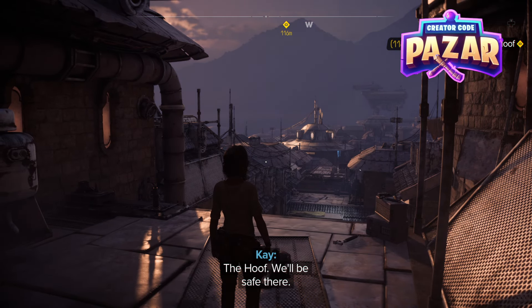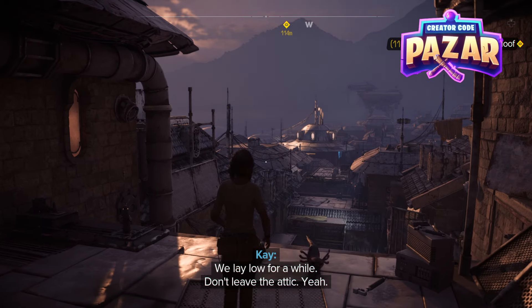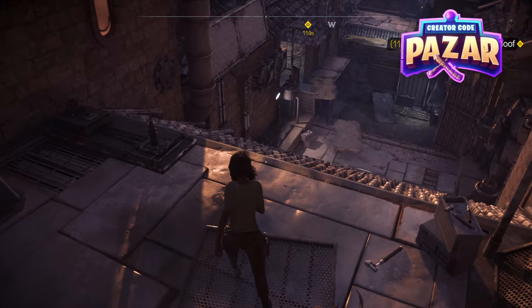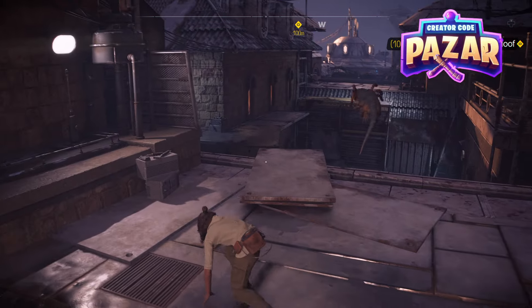We got the identity card. What is up everyone — here's a quick guide on getting back to the Broken Hoof in Star Wars Outlaws. This could be a little bit tricky because it doesn't really tell you where to go exactly and how to get out of here, so just follow my lead.